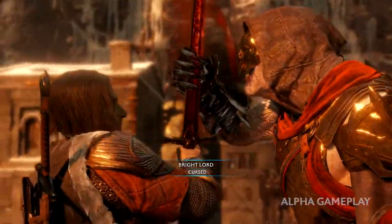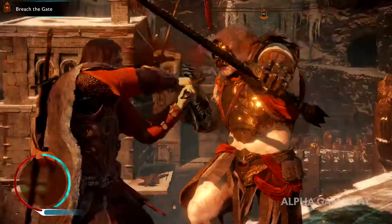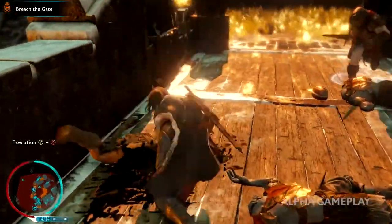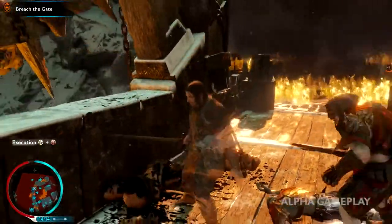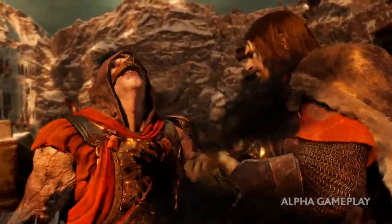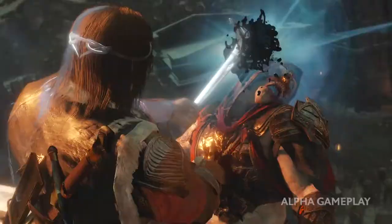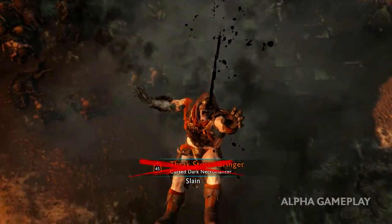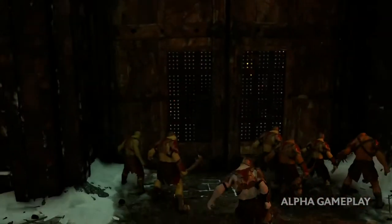The enemy taunts: 'You feel it, don't you? This is the power of the Dark Lords.' With the Stormbringer defeated, we've broken the curse and can unleash our power as the Demolisher breaches the gate, allowing our army to storm the fort.